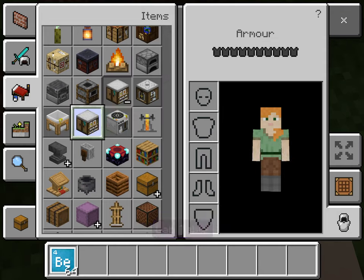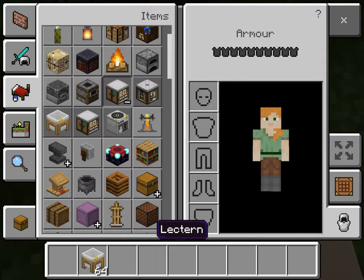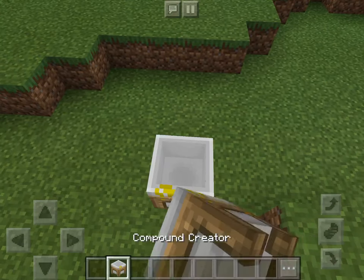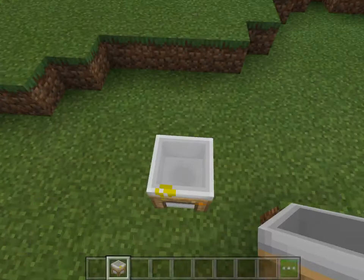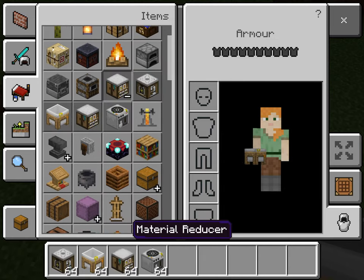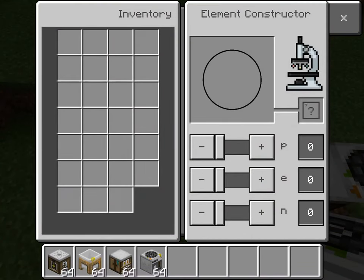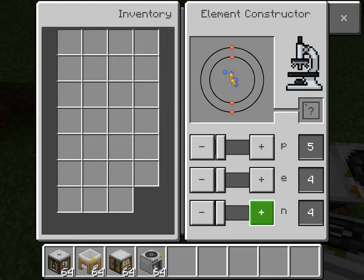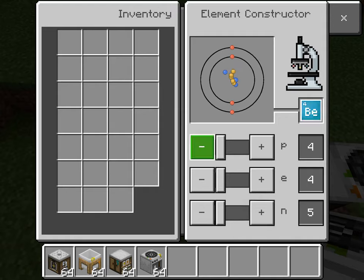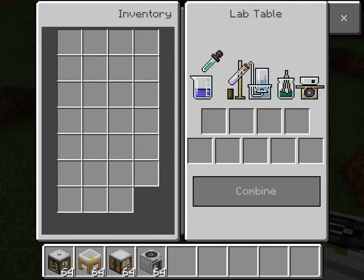So what you want to do is first grab this to create something. You put this down. As you can see, this is basically a crafting table. This one is how you combine them. So that's how you make it — this is how you combine it.